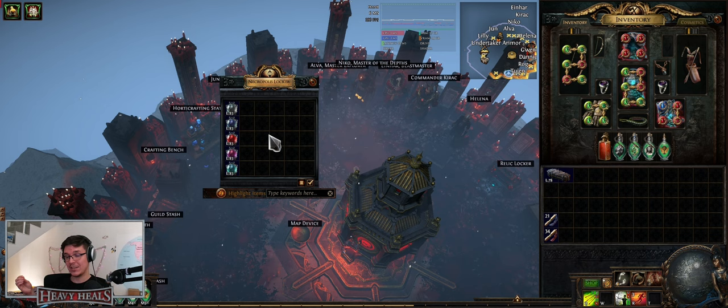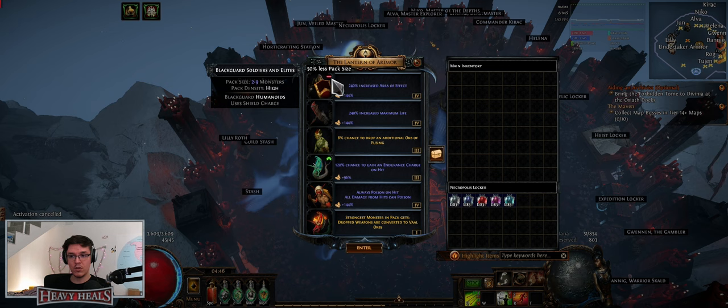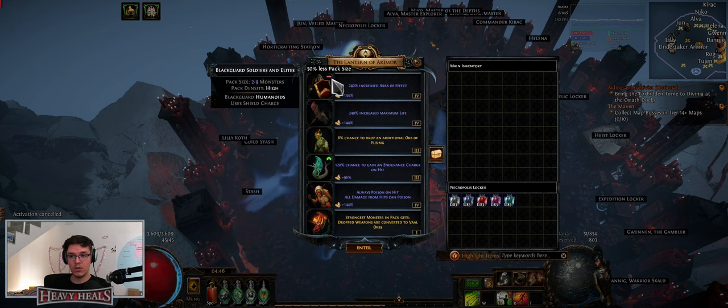Another thing that can happen — the mechanic can give you an increased chance to find corpses and All Flame embers. Even though you have a less pack size modifier tier, look at this: 144% — boom, 144%.